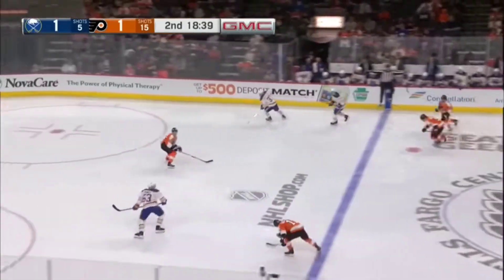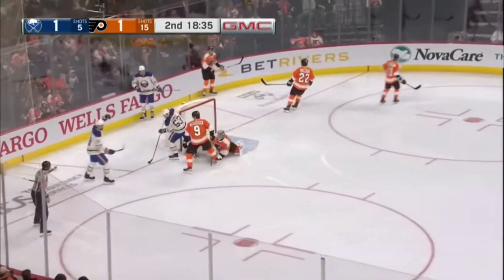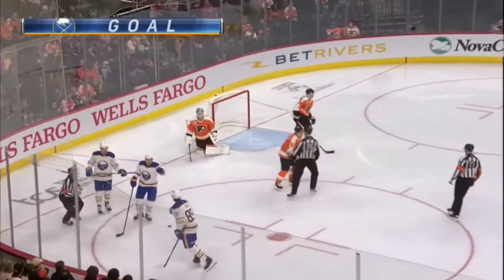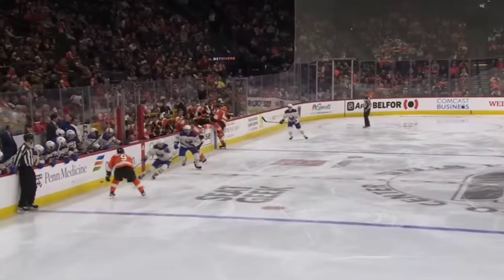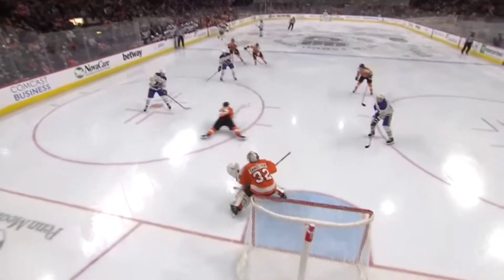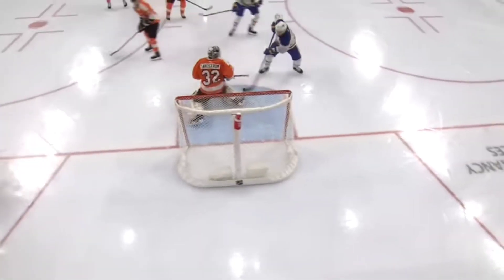Middlestat tips it past the flyer defenseman. Middlestat moves up, Middlestat drops it off — the shot off the crossbar, it's in, it's a goal! Alex Tuck upstairs beating Sandstrom and it's 2-1 Buffalo. There's that battle, there's the chip play, and Middlestat avoids the contact and makes a nice drop pass to Tuck who snaps it underneath the crossbar.